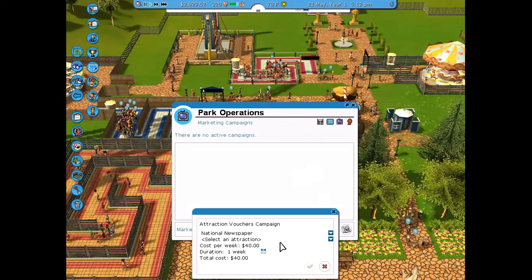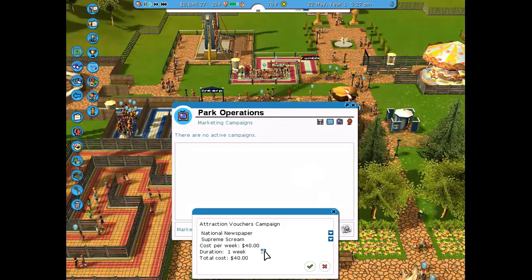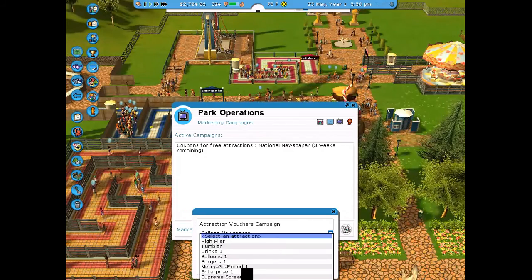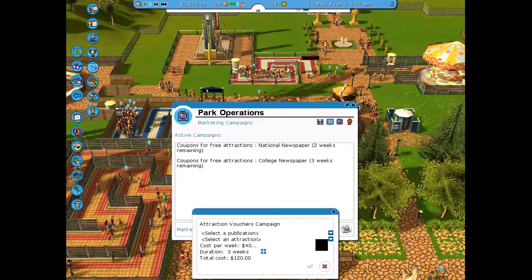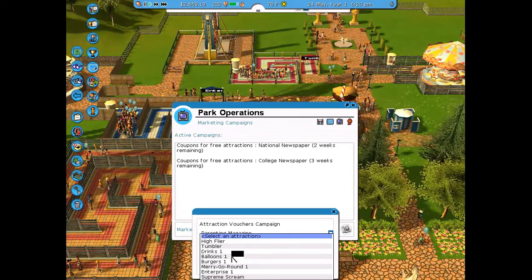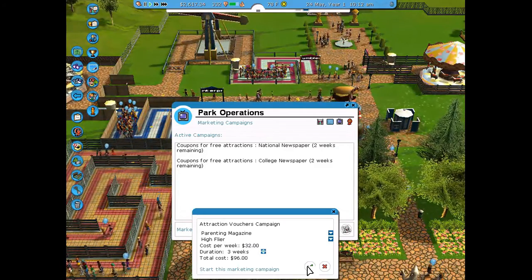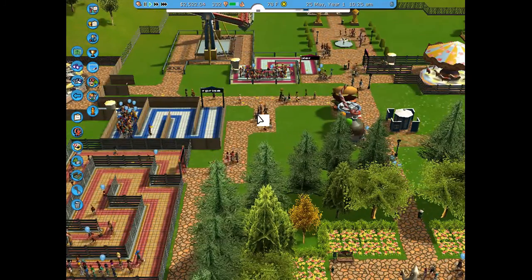I put in some ad campaigns — two of them were for the Supreme Screen and one was for the High Flyer. I ran publications targeting college students, kids, and the national newspaper. One of the parent-targeted campaigns was for the High Flyer since that's more of a family-friendly attraction.